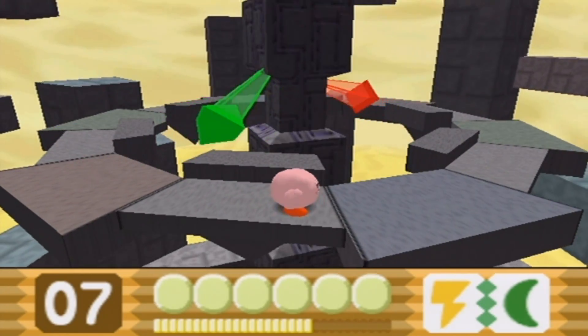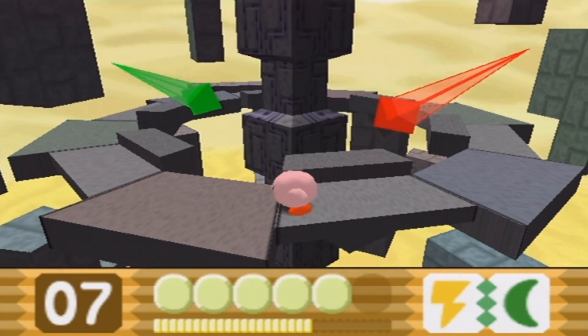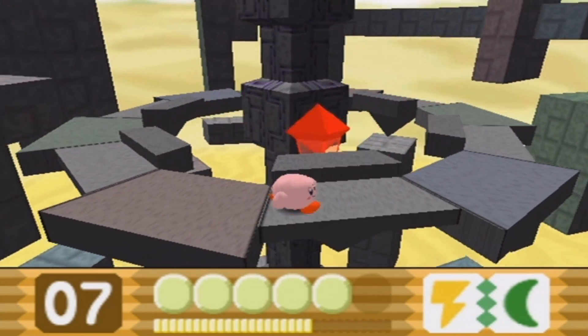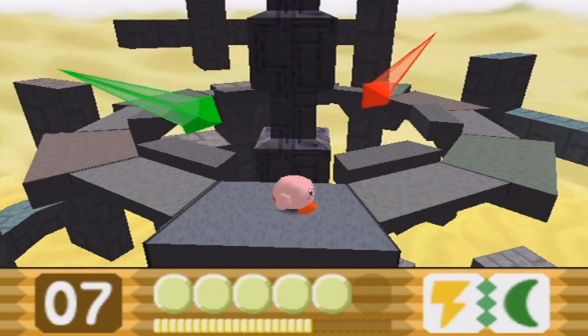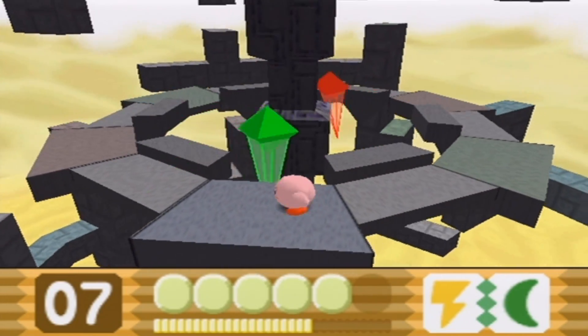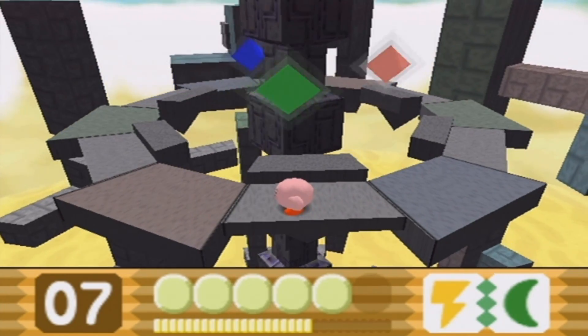So there's actually three of these little diamond things — there's red, green, and blue. Red and green show up first and now we have to wait for the blue one to come up. When each of them shows up, they do different attacks and you can't hurt them until this platform reaches the very top of this whole thing. It won't reach the top until the blue diamond shows up. So here we go — here is the blue diamond. Now all three of them will attack.